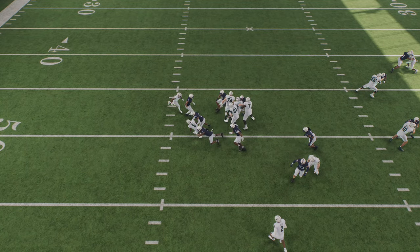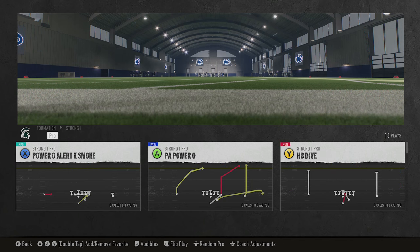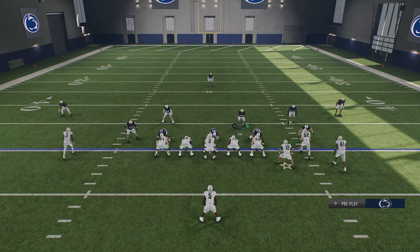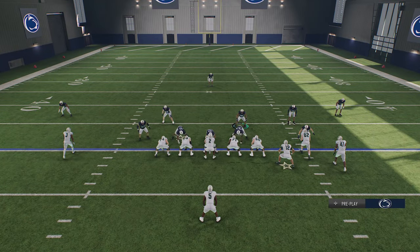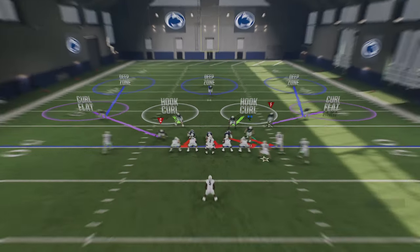Now that we know the strength and weakness of each defense, we need to make sure we control our gaps and have outside leverage on every play. Pick a Cover 3 and then random run plays on offense. If you're spread too far apart or have a small defensive front, it invites your opponent to run inside for easy gains. If you're pinched too much, your opponent can run outside because defenders get blocked to the edge.